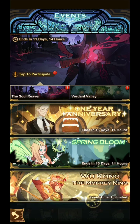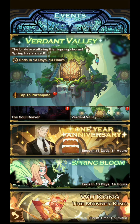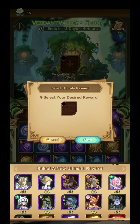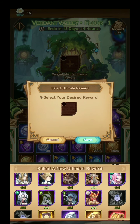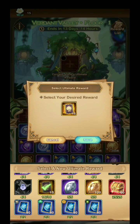Another event is Verdant Valley. This is just like the Celestial Island, but we have a different currency here. There are a bunch of available rewards: heroes, upgrade materials, feathers, and Stargazer cards. I think I'm going to get the Stargazer cards, and if I have spare currency I would get some feathers.